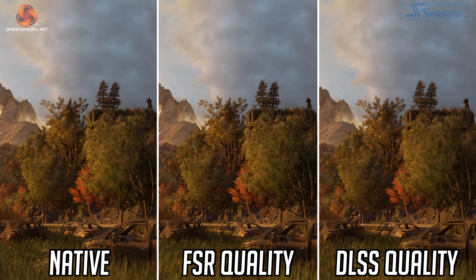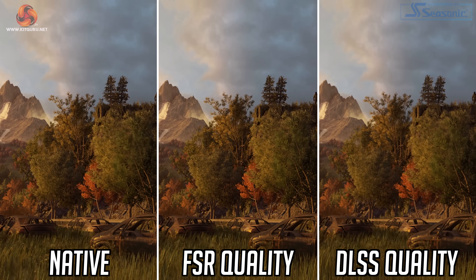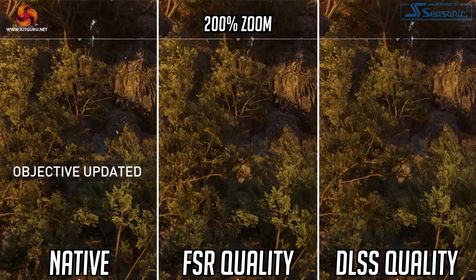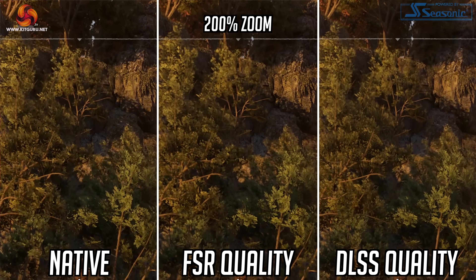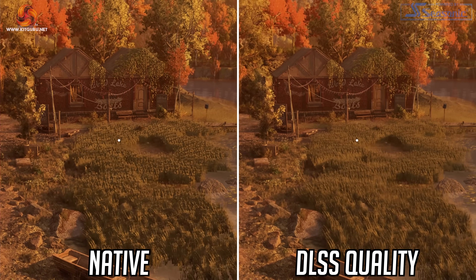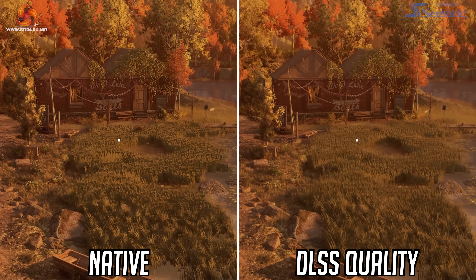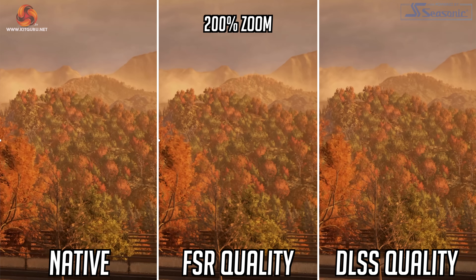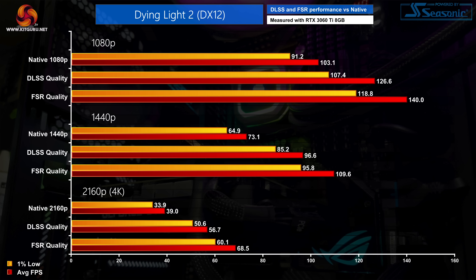That naturally leads us to where upscaling options can excel, with both DLSS and FSR included, though curiously there is no FSR Ultra Quality mode. I find FSR overall looks noticeably less detailed, with DLSS offering a much clearer presentation. DLSS did have a ghosting bug initially but after Wednesday's patch I didn't notice it anymore. FSR does offer a bigger performance advantage over DLSS, but DLSS still gives you an extra 30 to 40fps boost depending on resolution and just looks better overall, so if you have an RTX GPU that is the option to enable.